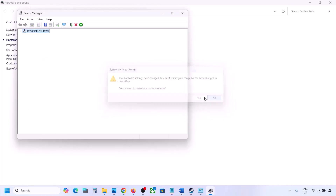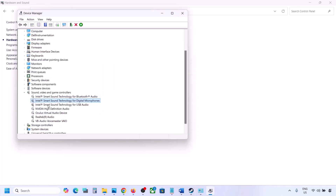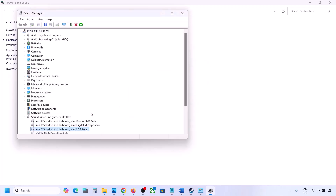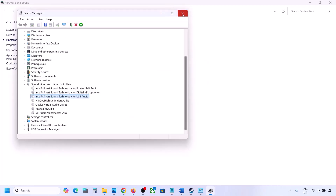Make sure to restart your computer after making these changes. Once done and after restart, confirm that only your speaker is enabled, then launch the game and check the sound.